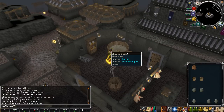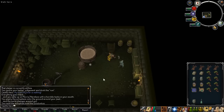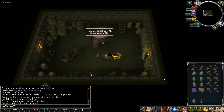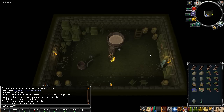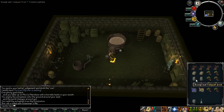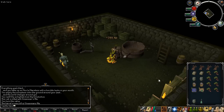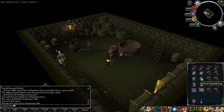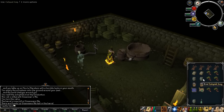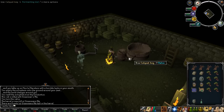Once it's done fermenting, as you can see here — this is the Port Phasmatis one — you click on the turn valve, and that makes the ale go into the barrel. Then you just use your calquat kegs on the barrel and it'll fill them up. Alternatively, you could use eight beer glasses on the barrel and it'll fill all of those up. But since we want more concentrated food, it's better to just put them in the calquat kegs.